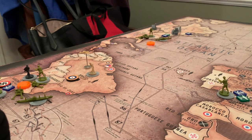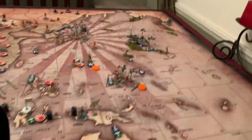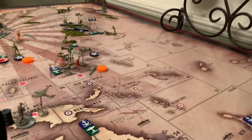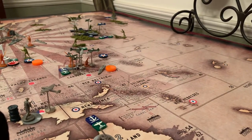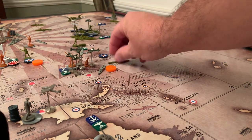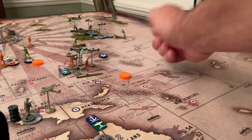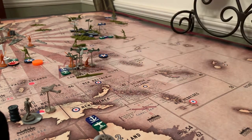Next attack is over here in the Pacific. I take a sub from Sea Zone 25, move one, two, three into Sea Zone 33, and I'm attacking your transport. It is an auto kill — it is dead.